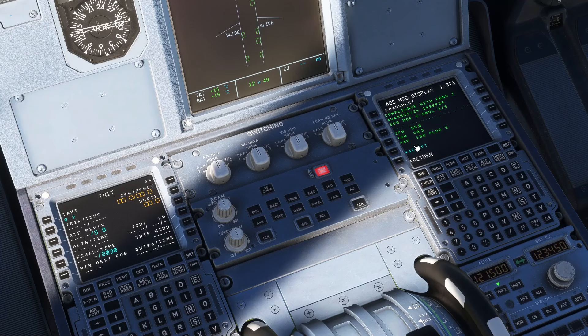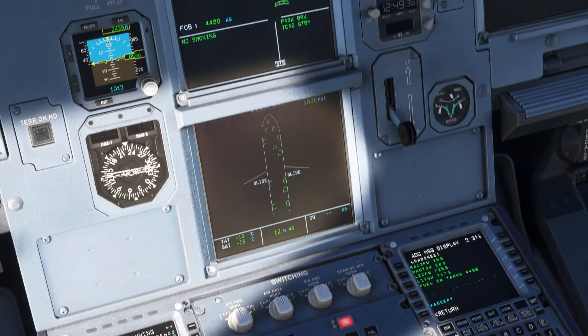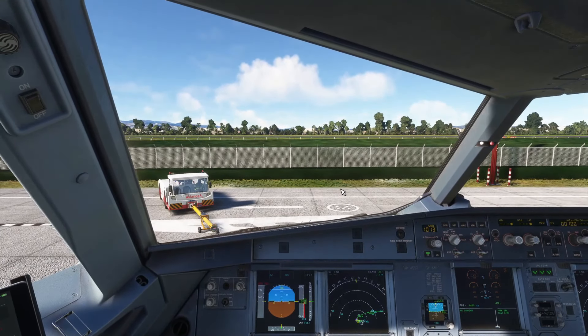El board de Ambalema nos sirve. El board de Bogotá. Init B, aircraft loaded. Nos vamos a ATSU, AOC menu. Mensajes recibidos: este es el final al que le hacemos caso. Zero fuel weight de 55.0, ponemos 55.0. Max zero fuel weight de 29.6. Fuel planning: el avión va a hacer todo lo suyo automáticamente. Necesitamos mínimo 3.9 y tenemos 4.4. Ponemos 4.4 en el block.